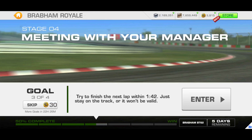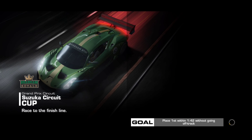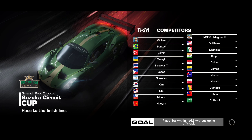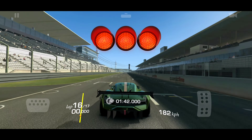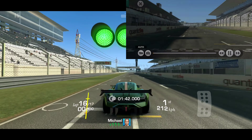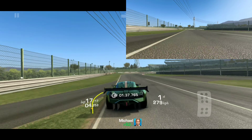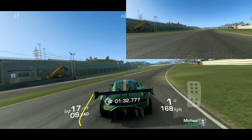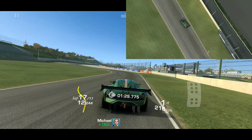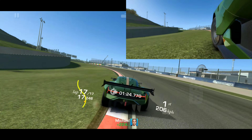All right, goal 3, stage 4 — we need to finish a lap under 1:42, which is just going to be a single lap, and of course we cannot go off track. Based on how the last couple of goals have gone, I don't see 1:42 as being terribly difficult to beat, especially starting in P1. We don't have to worry about maneuvering through traffic, especially in this S section.